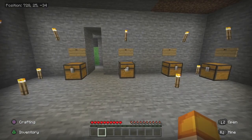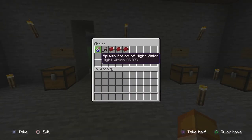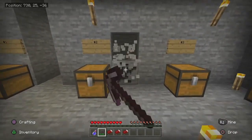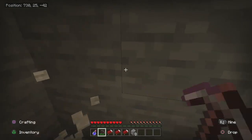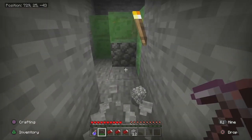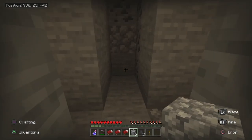Glitch number two has been covered before but is very cheap. You just need a night vision potion, a pickaxe, and three beds. It has to be nighttime for this to work. Go ahead and mine out a few blocks — you want to make a little plus shape, basically three one-block-wide tunnels going in all three directions.